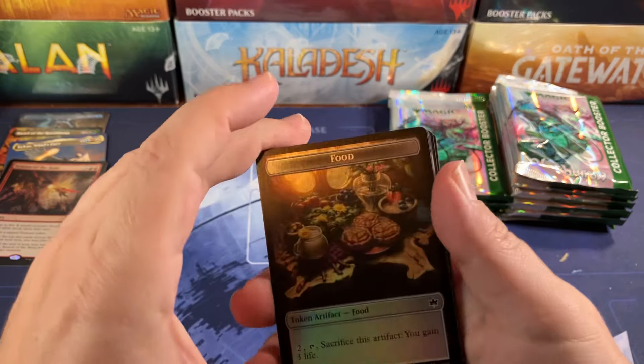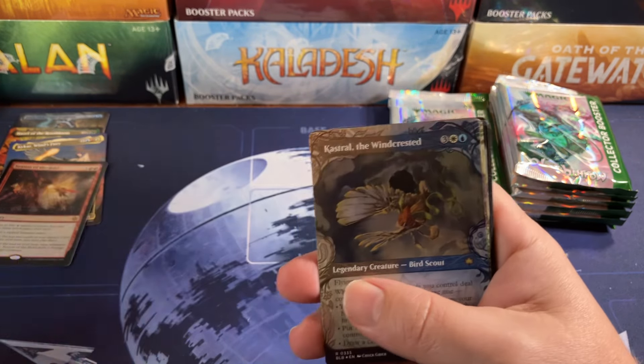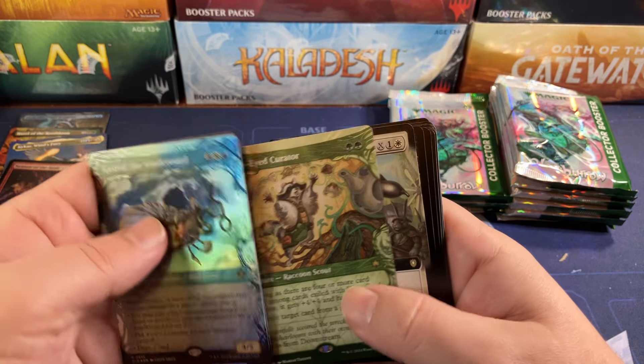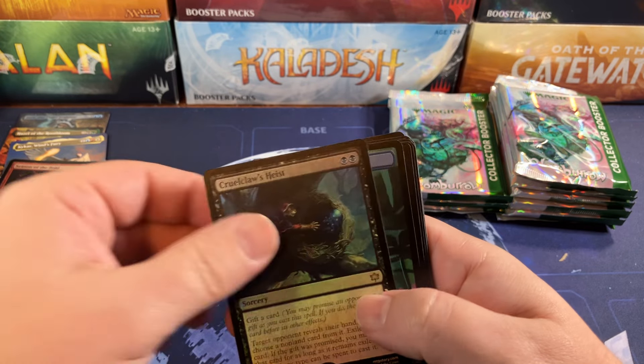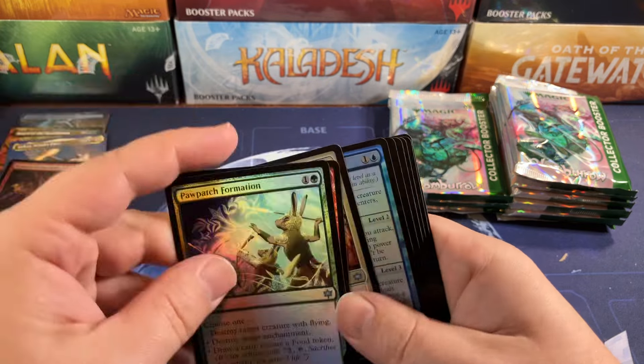The gilded foils are the big chase thing, I guess you'd say. Food and Bushy Bodyguard, Castor Oil, Quain Keen-Eyed Curator, and the Jacked Rabbit. And the Cruel Claws Heist — no mythics in that pack at all, it threw me off on the number.